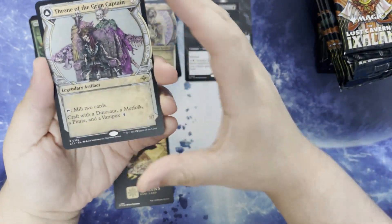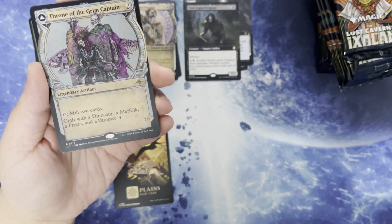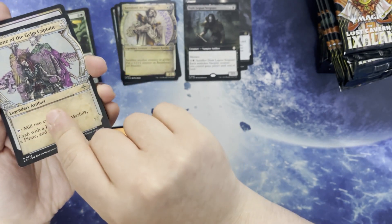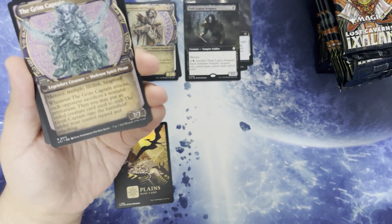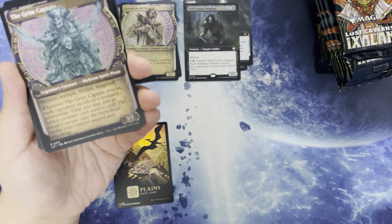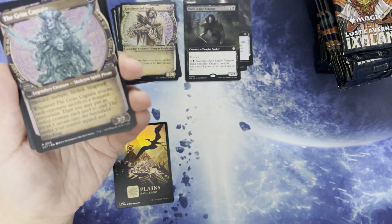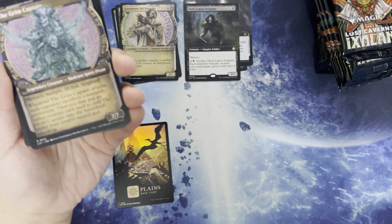We have Throne of the Grim Captain. Two mana for a legendary artifact. Tap to mill two cards. Craft with a dinosaur, a merfolk, a pirate, and a vampire, and four mana, where it becomes the Grim Captain — seven mana for a menace, trample, lifelink, hexproof skeleton spirit pirate. When it attacks, each opponent sacrifices a non-land permanent, then you may put an exiled creature card used in the craft of the Grim Captain onto the battlefield under your control.